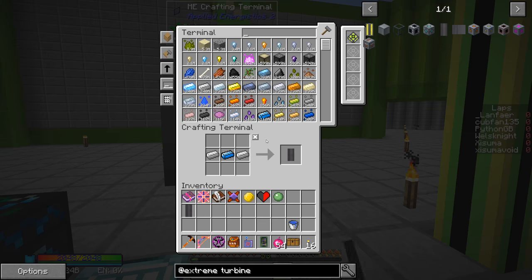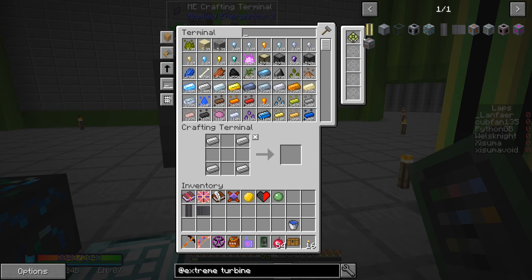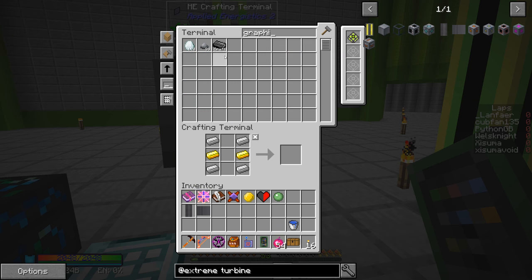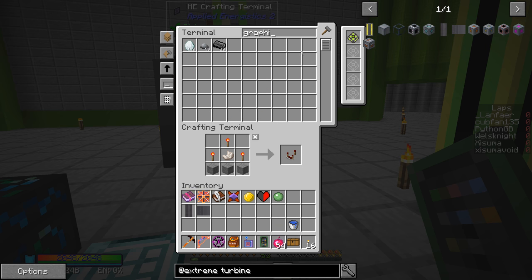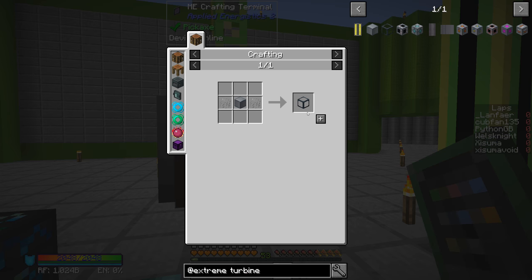Searching for 'extreme turbine' shows all the turbine components we need. We need a rotor shaft - iron and cyanite, super easy. A turbine rotor blade - really easy stuff, only need one of each. A turbine housing requires a turbine housing core legacy, which means we need some graphite bars. Let's make about 10 of those. We also need a redstone comparator, and four housings total.